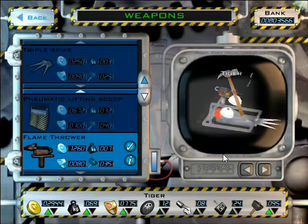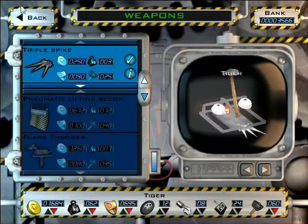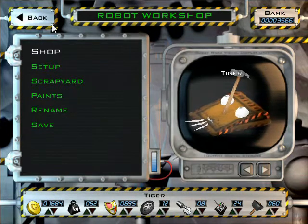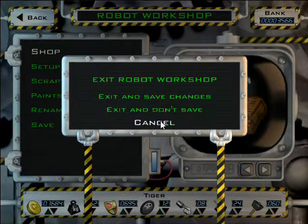Your robot now has all the components necessary for entering a competition. If you like, you can use your remaining money and weight allowance to add weapons, armour and extras. Your robot is now classed as heavyweight.